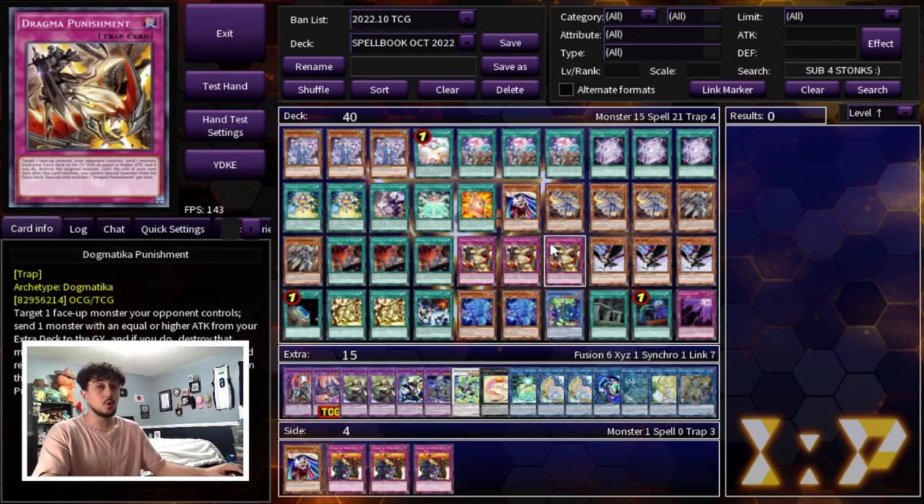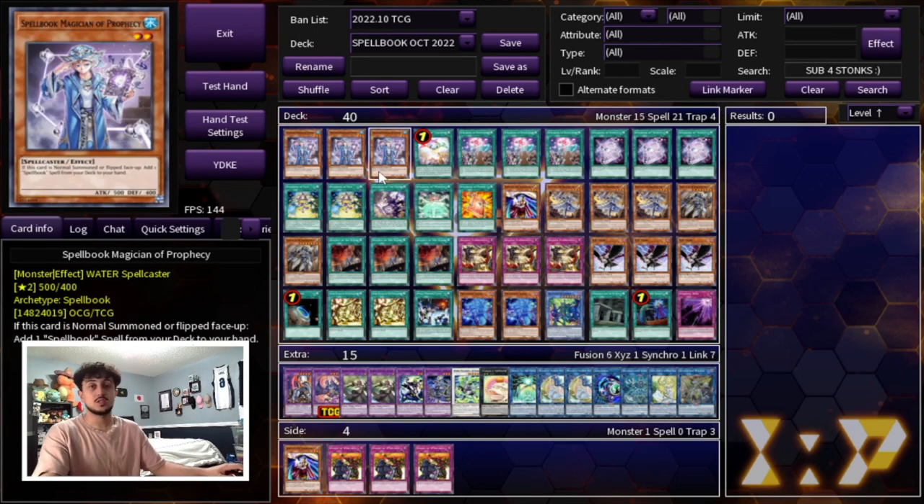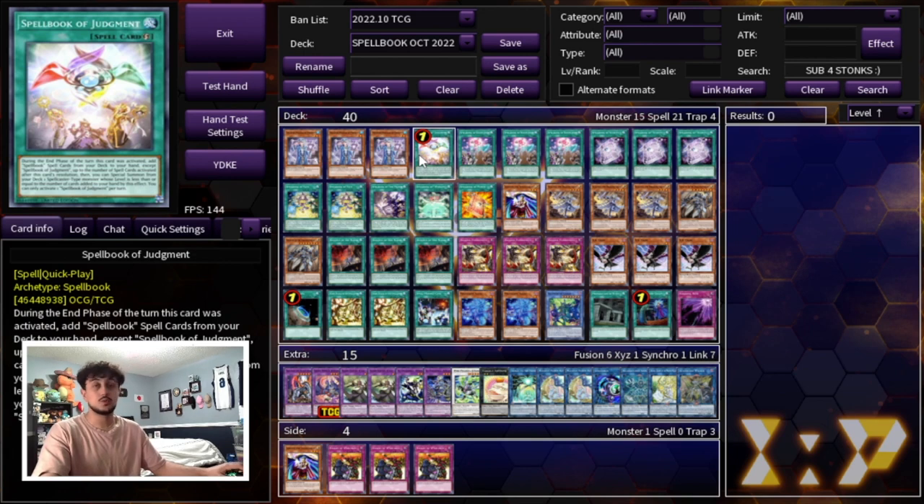That's why I really love this deck — it synergizes super well. The Dogmatica stuff and the Spellbook stuff together is really nice. Spellbooks are back! I think this deck is so cool, especially with Judgment being back at one. I definitely think you guys should try this out for yourselves because it's just such a powerful and fun deck — it really brings you back to the good old Spellbook days. Spellbook may not be the best deck or a tier 0 or tier 1 contender, but it synergizes so well with the Dogmatica package.